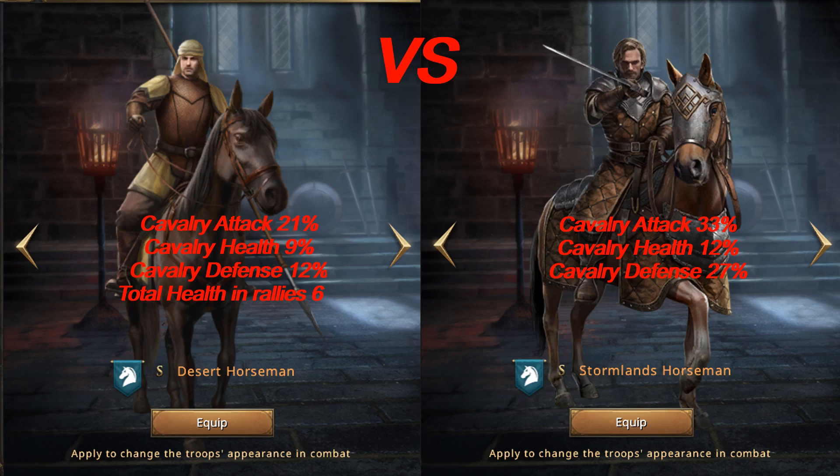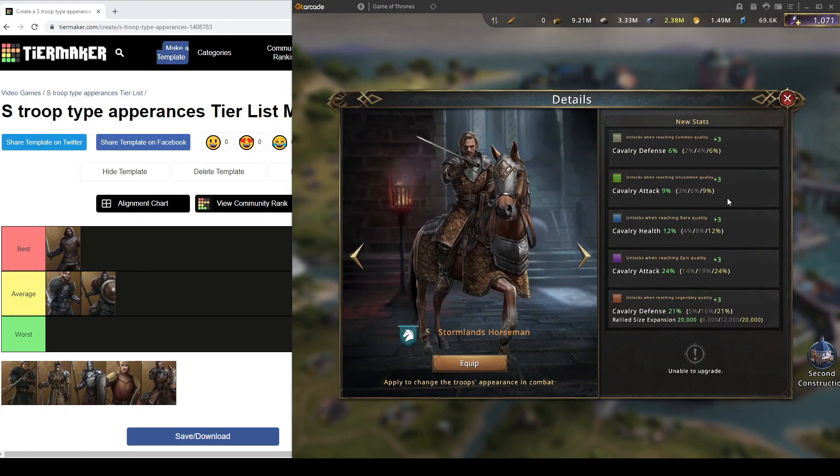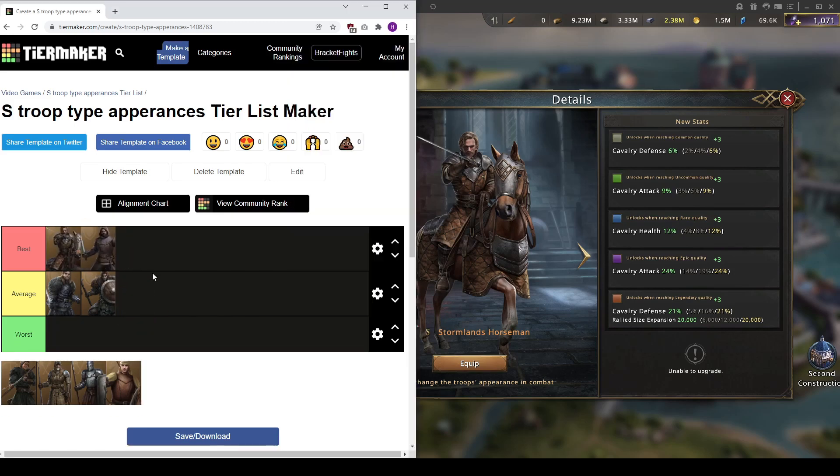First I'll start with Stormsland Horseman. This one is probably the best skin in the game because alongside the Gold Cloak it gives the most stats — 72 cavalry stats total. It gives 33% cavalry attack, 12% cavalry health, and 27% cavalry defense. That 33% cavalry attack is huge, and even more impressive is that you can get it by maxing it on purple — you don't even have to get it to gold for that 33% cavalry attack boost. That is an insane buff.